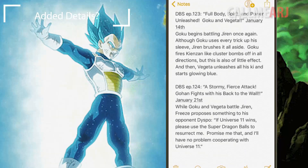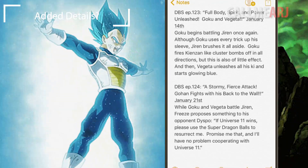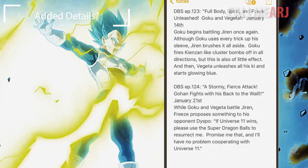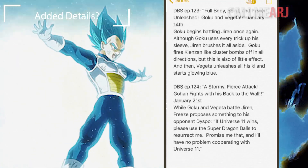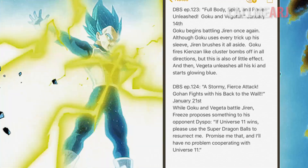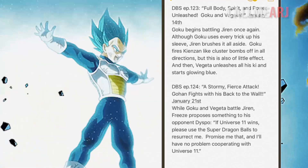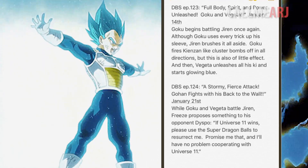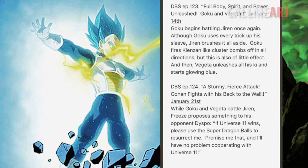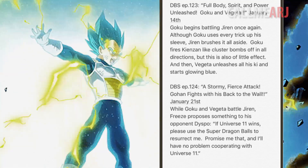We already have quite a bit of information on these two episodes, but there are some key additions. Starting off, episode 123: Goku begins battling Jiren once again. Although Goku uses every trick up his sleeve, Jiren brushes it all aside. Goku fires off Kienzan cluster-like bombs in all directions, but this is also of little effect.